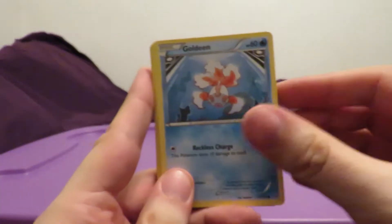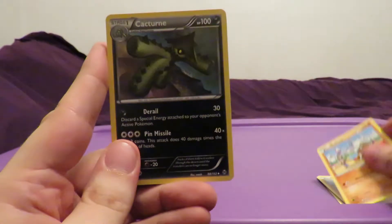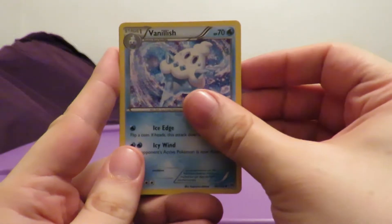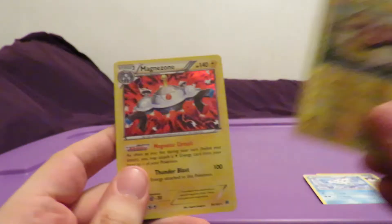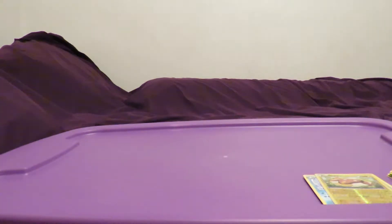Starly, Goldeen, Cindacino, Hippopotas, Cubone, Cacturne, Mewtwo Spirit Link, Vanillish. Stun Fisk is our Reverse Holo - that's an uncommon. And the rare is another Magnezone. I'm getting a lot of Magnezone Holos. I like that card but I'd like to see some more variety.